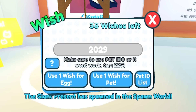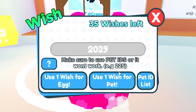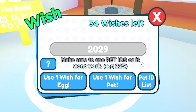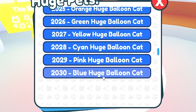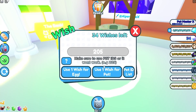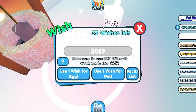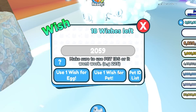I can come over here and type in 229, and since I already have wishes — I'm not sure how I got them — I can click 'use one wish for pet' and it will literally give me a pink huge balloon cat. Now there is a specific number for the huge white balloon cat that isn't listed here. I believe it's like 259 or something, and if I click 'use one wish' — boom — we have a huge white balloon cat!